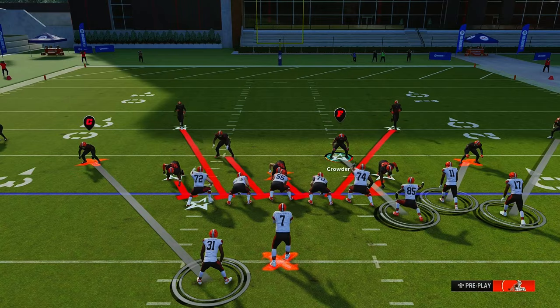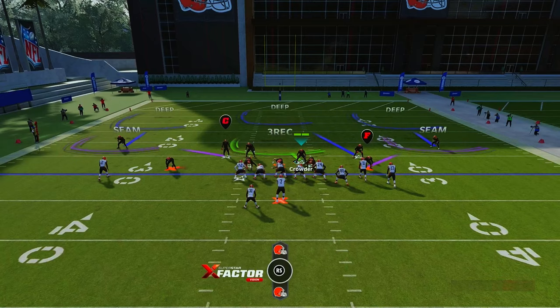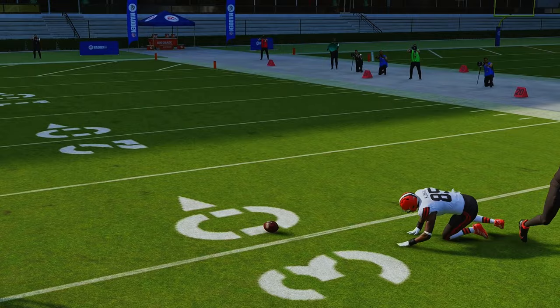Now we're going to audible to Overload 3 Seam. Then you're going to individually press players — press Y, A on a person, then Y again — and then press RB to get the pass rush. Pinch your D-line but don't do anything else with it — just pinch them — then press Y, shade underneath, RB to get the pass rush, and wait for the snap. Boom — look right there! Pressure got to him, he threw a bad pass, and that was great defense.